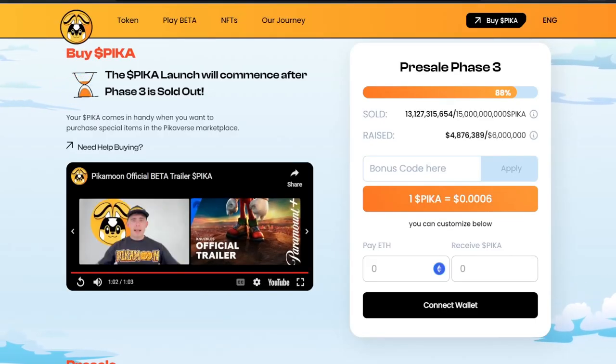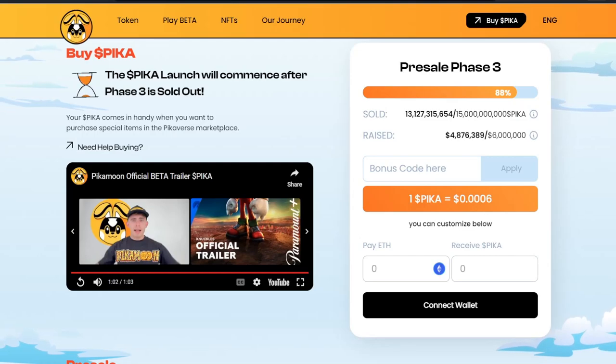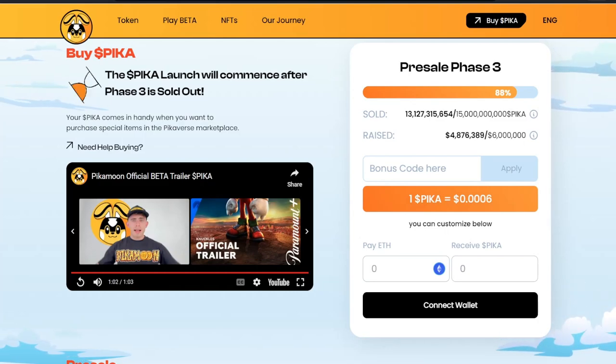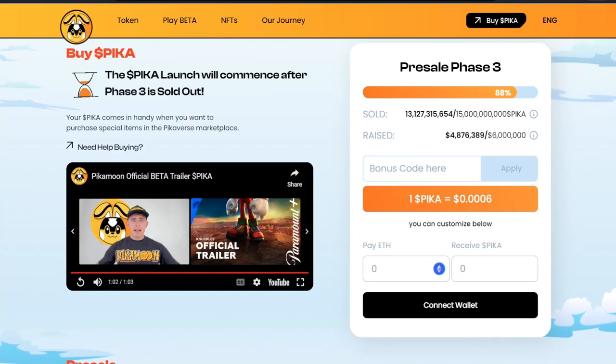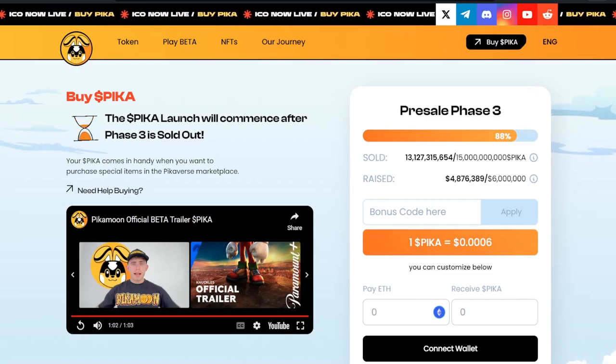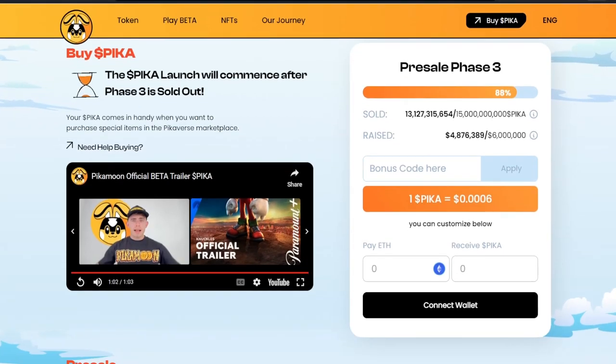So as you just saw, the Pika pre-sale is close to being sold out for phase three. I do have a bonus code — it's a nice little 5% bonus if you decide that you want to join in on this as well. And remember, this is over on the Ethereum side, so they have their own token called Pika. We're going to dive more behind this project in this video.